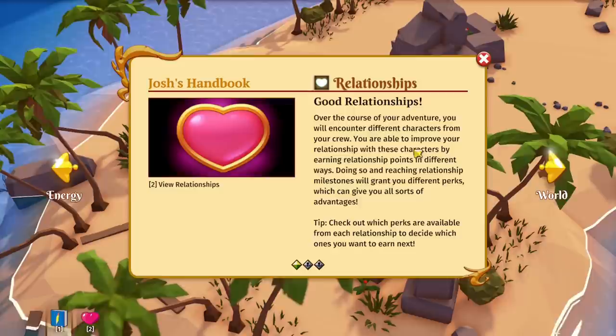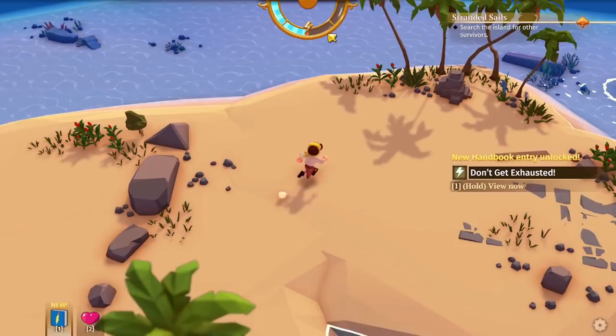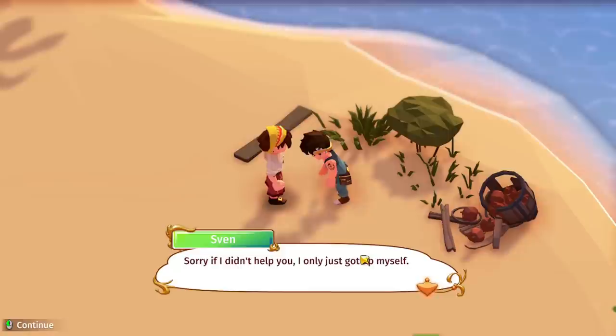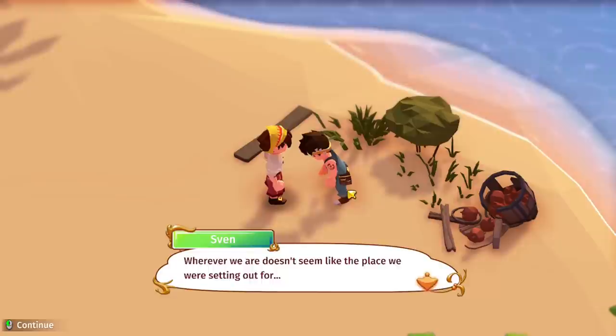You can see your energy at the top. If you run with Shift it actually uses your energy, so I'm going to try not to run too much. Oh, I think you can do some fishing here. I lost my backpack! Oh, here's one of my crew members. 'Josh! I only just got up myself. Wherever we are doesn't seem like the place we were setting out for — this is a little too tropical for a snow-covered tundra.'